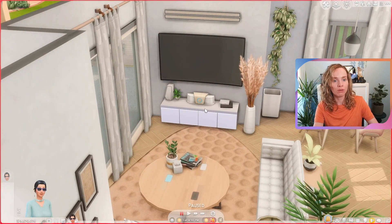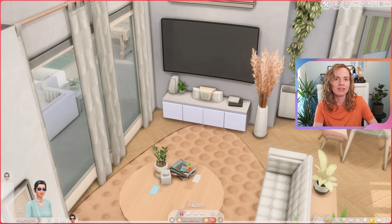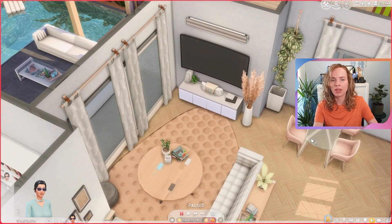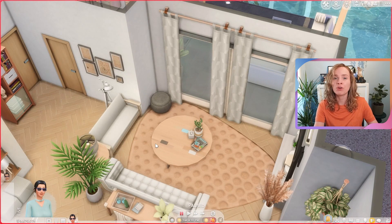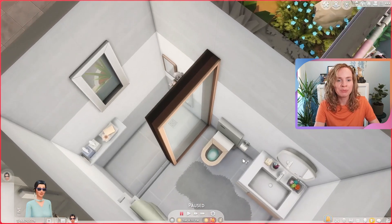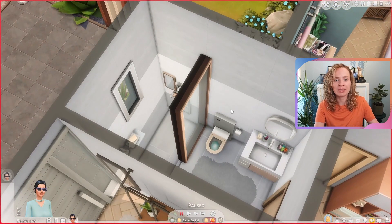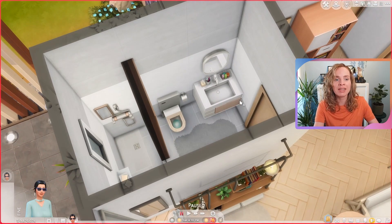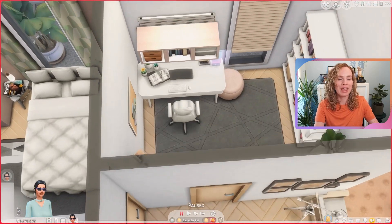Here we have the living room with the couches and a very large TV on the wall. We also have a stereo and a gaming console — feel free to delete the stereo because honestly they're always a little bit annoying. Whenever I place stereos in my homes, all my sims seem to want to do is dance and listen to music, and they never turn the thing off. Anyway, over here we have the little bathroom — I love this walk-in shower with the window. Everything works, by the way — I play tested it.